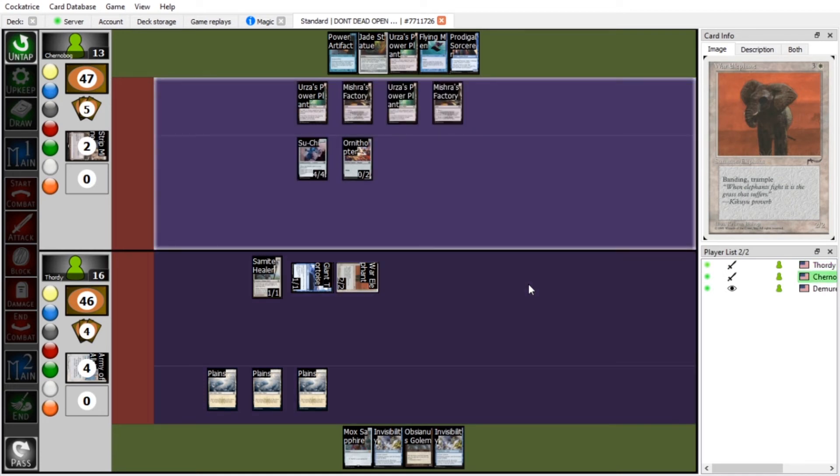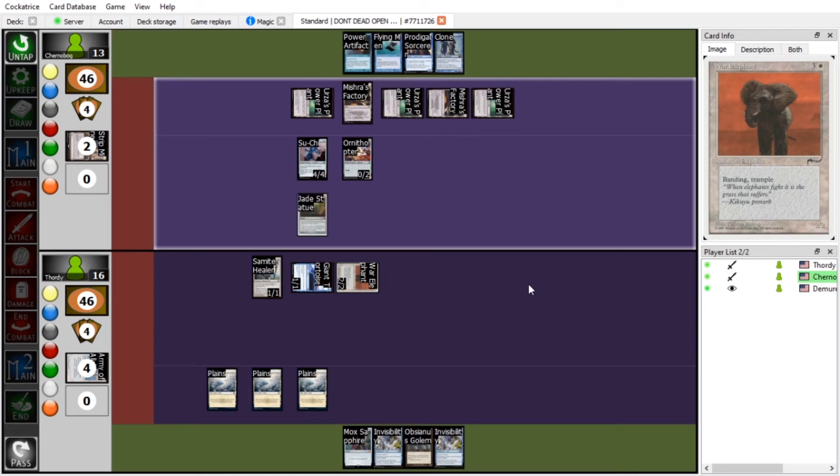You better pull some crazy shit, Sam, because I don't want to lame you out. What's this? It's Urza's Power Plant again. What happens to Tron when you draw only the same land? Tap, tap, tap, tap — it's Jade Statue, baby! And then pass.